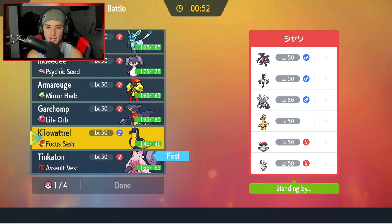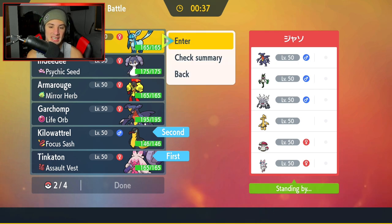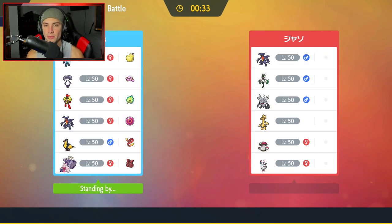I am scared of the Annihilape, but I do have Hurricane to get some work done. The only problem with Hurricane is its accuracy is very low, so I don't know if I want to go for it — but I think that's our best option. We're bringing Glaceon and Garchomp as a nice back-end Pokemon. Let's lock it in and look for our first win for today's video.